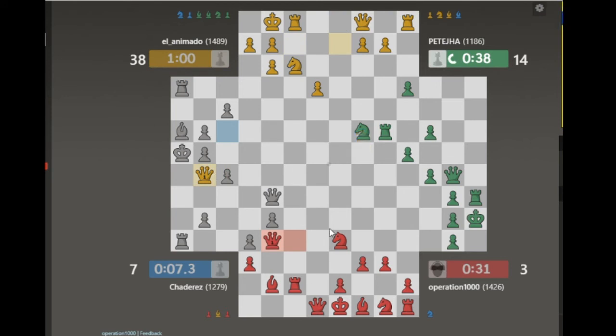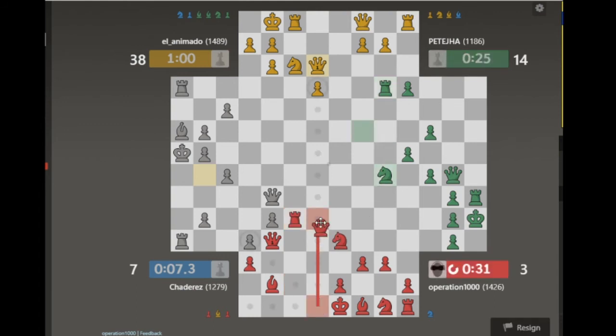Checkmate — which makes sense. I can't move the Queen but that's fine for me; I really need to have my Queen in an aggressive position. So here I'm just going to set up for a checkmate. There's the checkmate potential going.